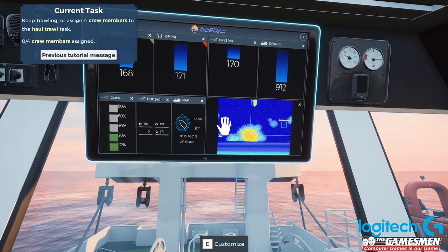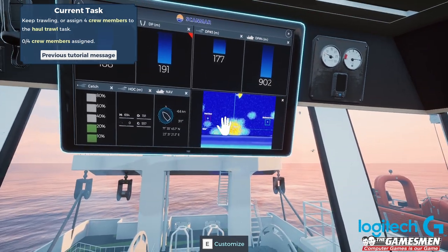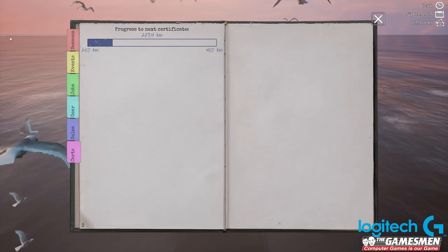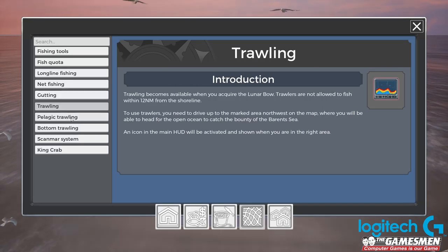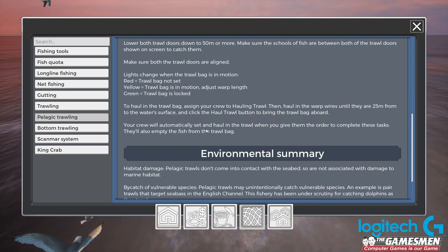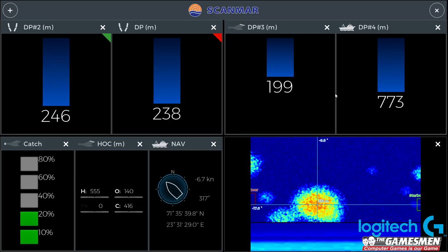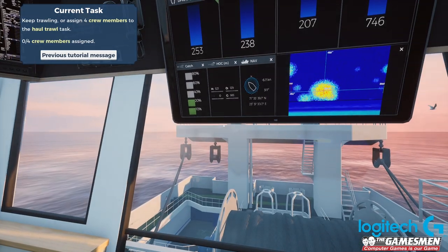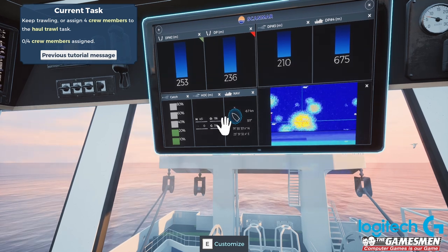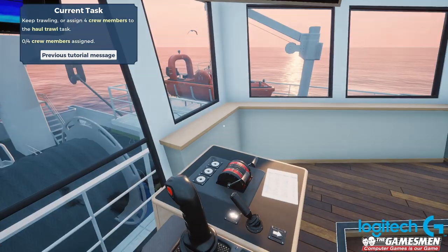From what I understand, from there to there should be the top part of the net, and then the opening should be down here. That's one thing I've never actually been able to sort of work out. Doesn't really say much in there. Let's lock these guys - I don't know why our nets are all over the place.